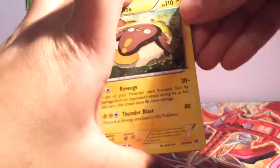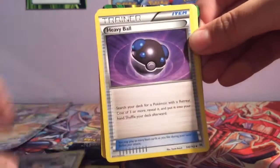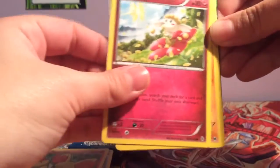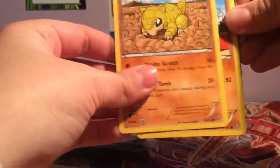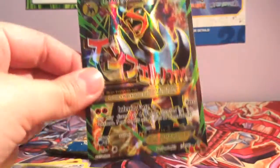I still need quite a few cards from these sets. Okay, so first up we have a Stunfisk, Snorlax, Heavy Ball, Fennikin, Flebebe, Sandshrew, Cubone, Muybat, Pinsaw, and I already have this card — why?